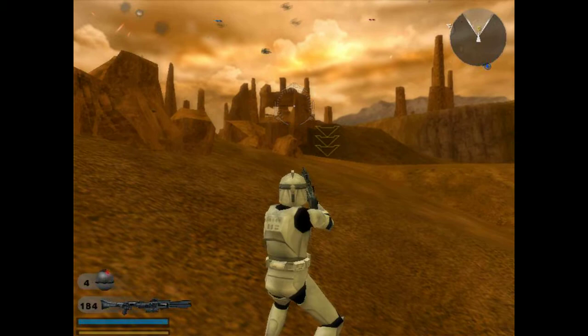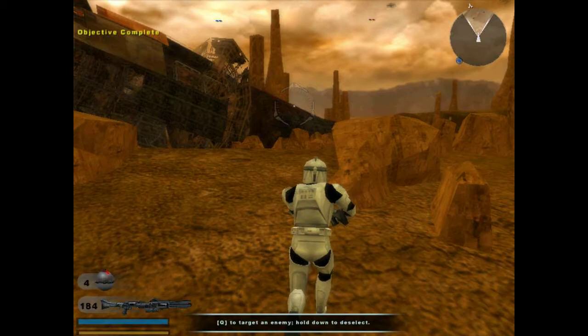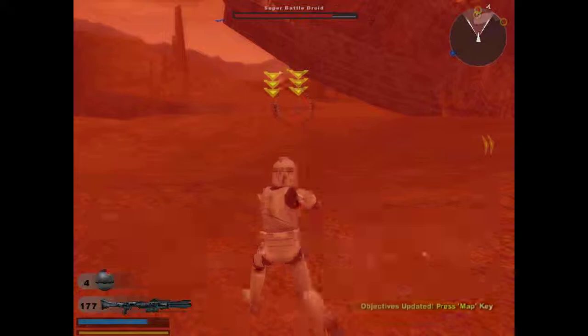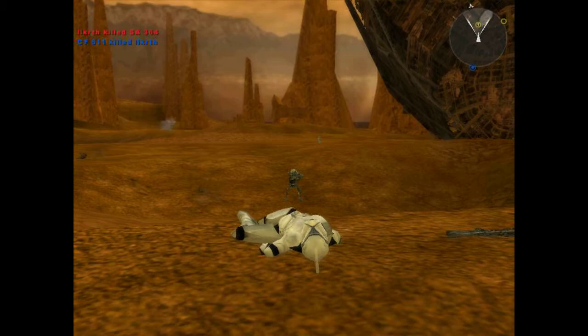There is a huge battle going on above us. Let's just get to checkpoint alpha. Hey, we got checkpoint alpha! What do we do now? Droid scouts have been detected in the area — destroy them with your primary weapons. Mouse button one to fire, one to switch primary weapons. Actually I'm using a controller, so — oh, you can't beat me. I'll still take out these scouts since that's what you asked me to do. I don't think I've ever died doing that before.